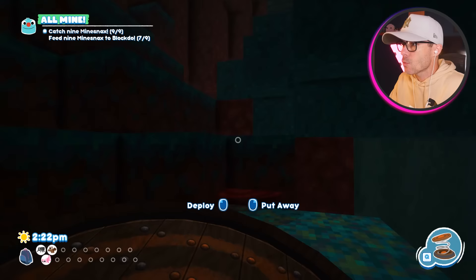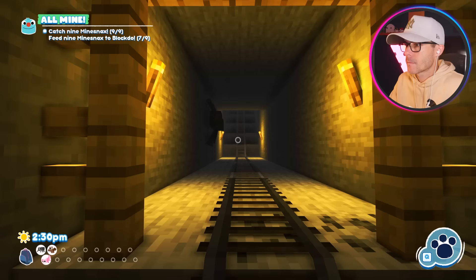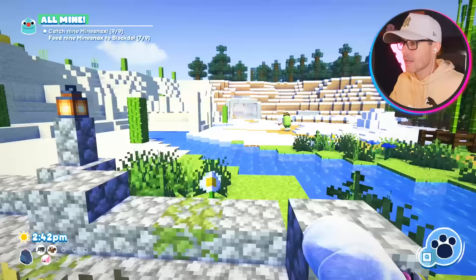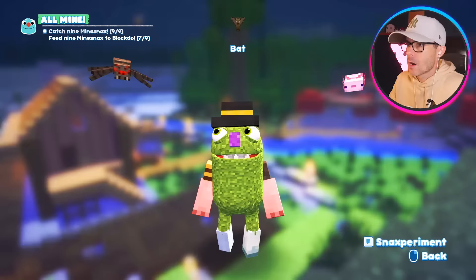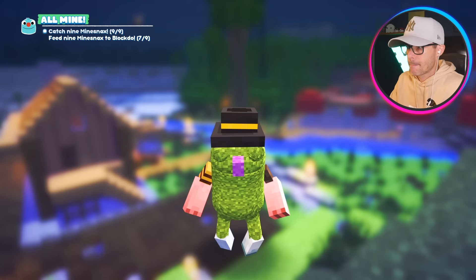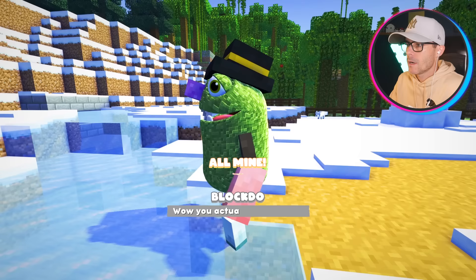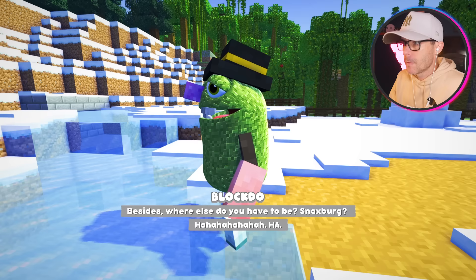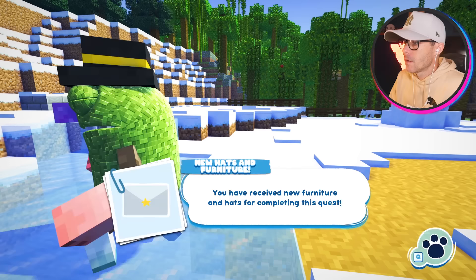If there's anything you want to see me turn the grumpuses into, let me know in the comments. We've got a bat, a spider, an axolotl. Let's go feed Blockto. I can't wait to see all the furniture items I get for completing this quest. Let's go spider, leg, axolotl, right leg. You actually managed. I guess I should thank you. I won't, but I'll let you. This guy's so mean. Besides, where else do you have to be? Snacksberg? You have received new furniture and hats for completing this quest.